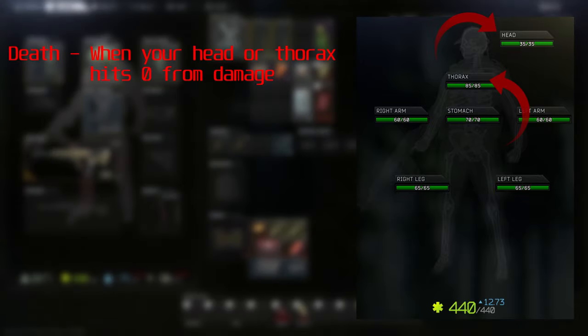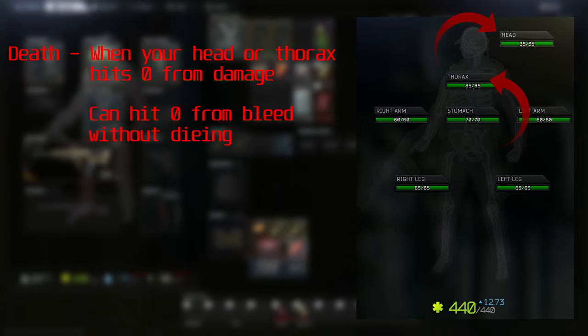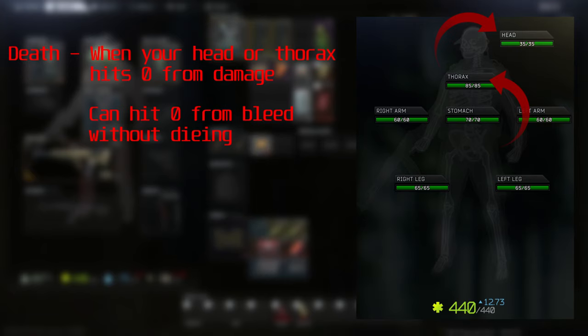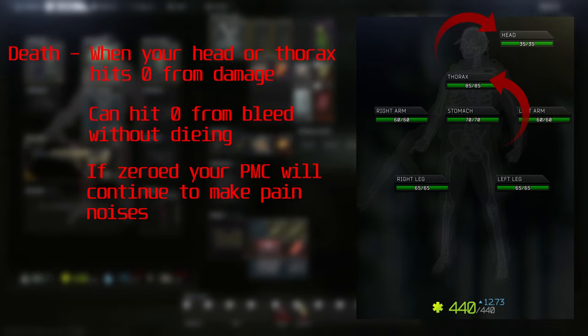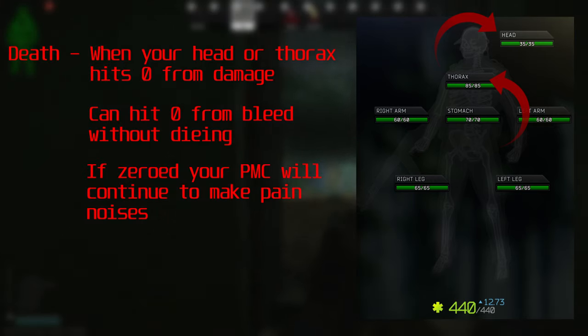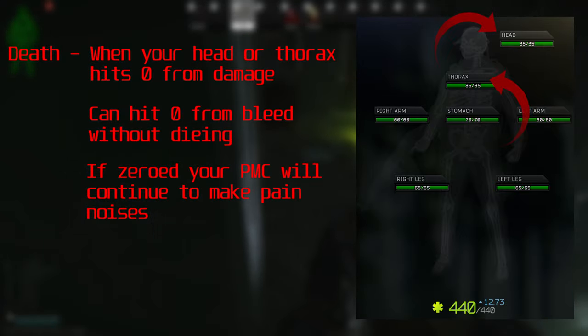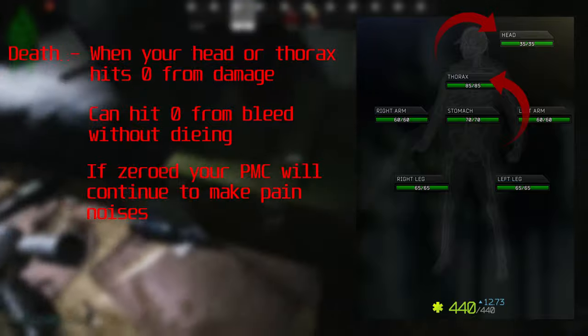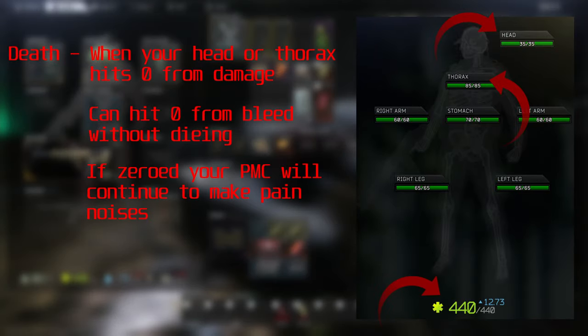First off, death. How do you actually die in Tarkov? You will die when your head or thorax hits zero from damage. The reason I say 'from damage' is because you are able to have a zero thorax or head if it hits zero from bleeding. If this does happen, your PMC will make pretty gross pain noises unless you take painkillers, and any further damage to that area will result in death.